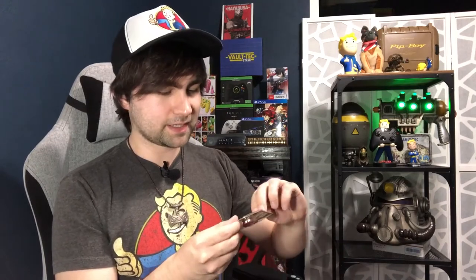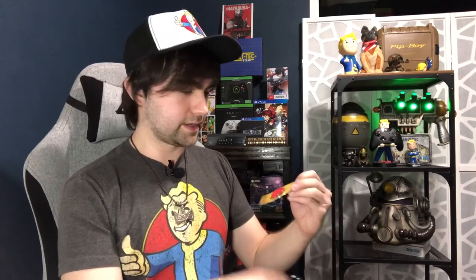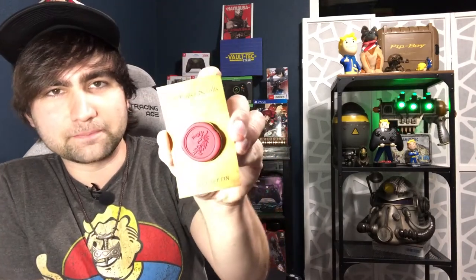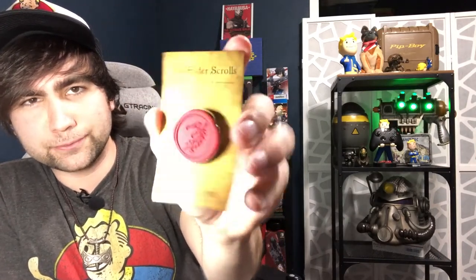It wouldn't be a Loot Crate without a pin, so we've got a pin here. I'm not super familiar with the icon — it's a dragon but not the one I'm used to. It's a bit of a mail postage stamp type design which is pretty cool, and it even has a rubber texture to it that makes it feel like I could use it as a stamp. It's not just a perfect circle either — it's got an organic shape to it. Cool pin.